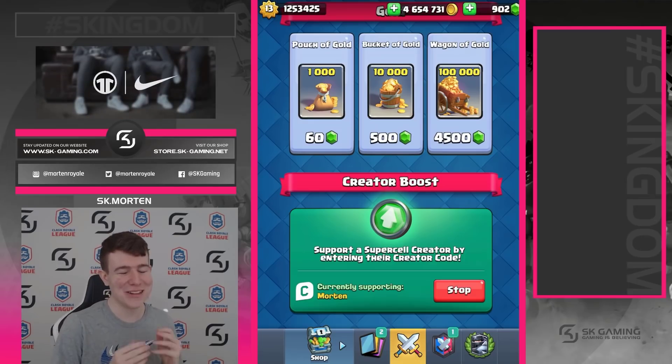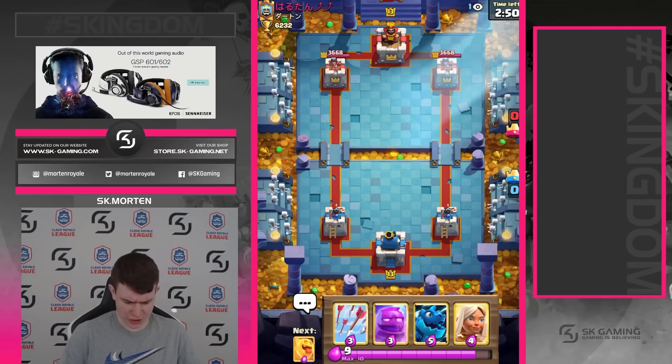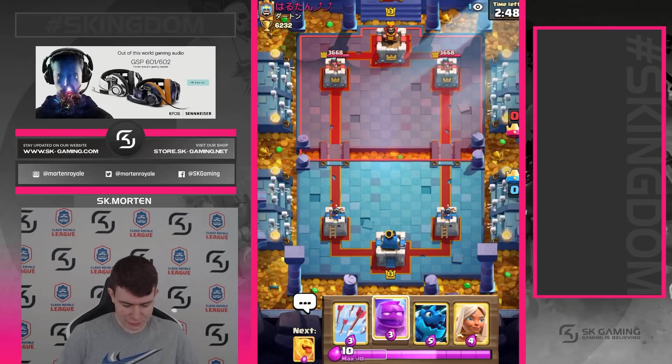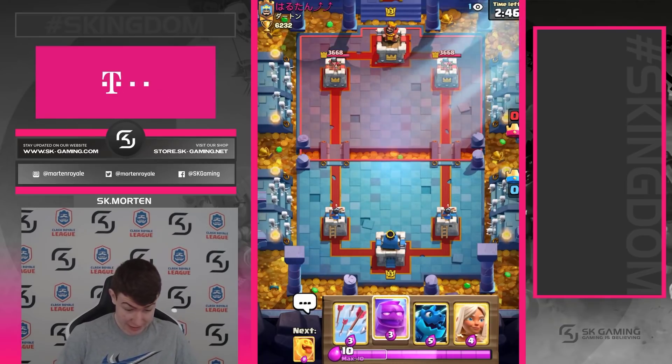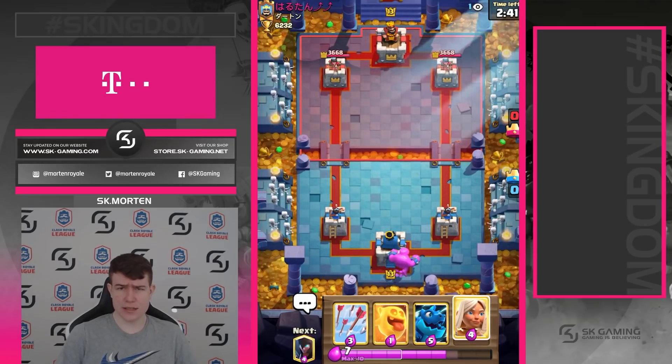Let's see the first game with elixir golem rage. We have a really solid starting hand but I would prefer to have knight bridge instead of the e-drag, because then we could easily go elixir golem first. I think we're still doing it. We have the nitrogen X card — kind of lucky!